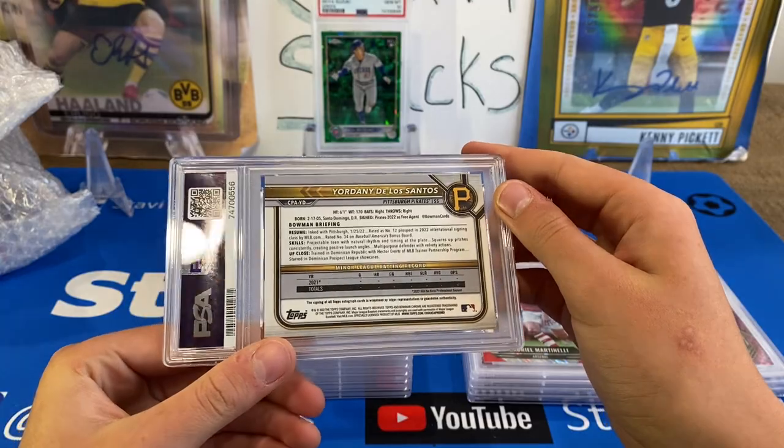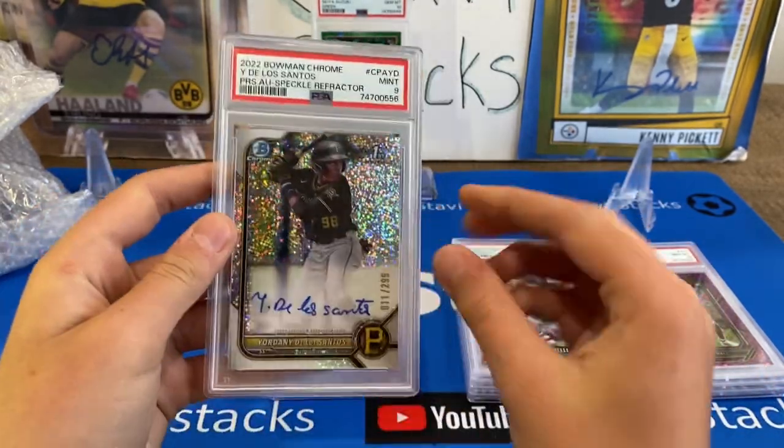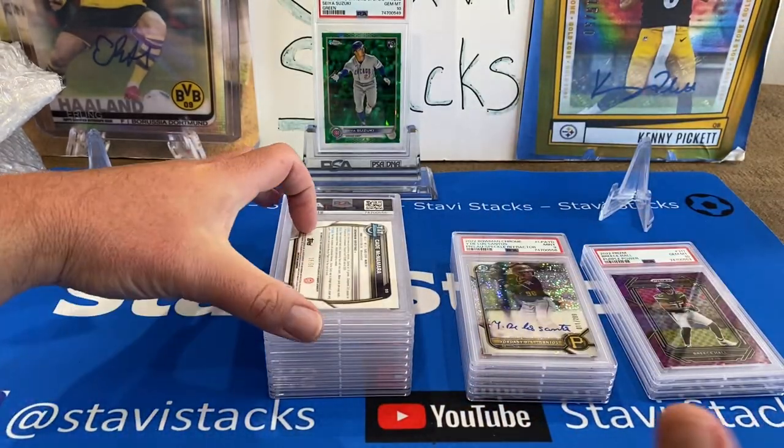We got a Yordani Doe — this is a Speckle Auto. Speckle Auto, one of the Bucs' top prospects. A 9. I don't like a 10 — I love the Speckle, but a 9? We'll take a 9. It's better than a 7 — you've seen us get some 7s.